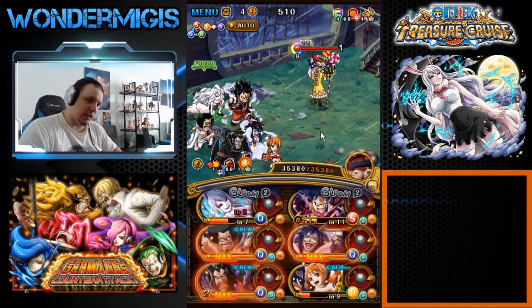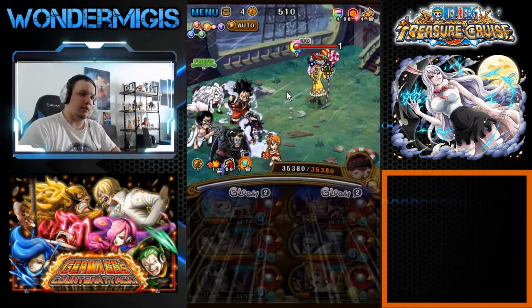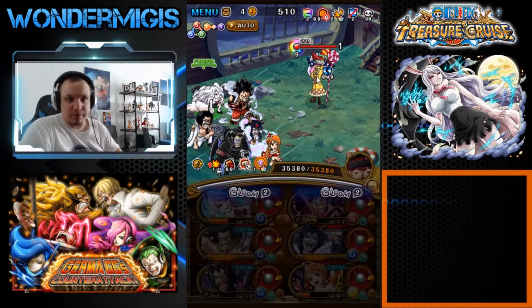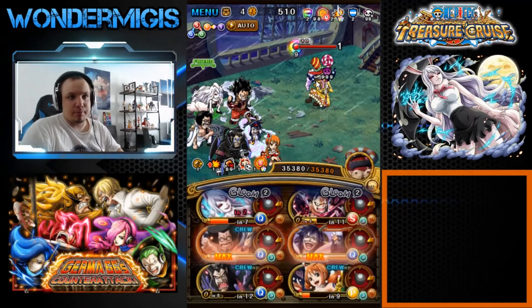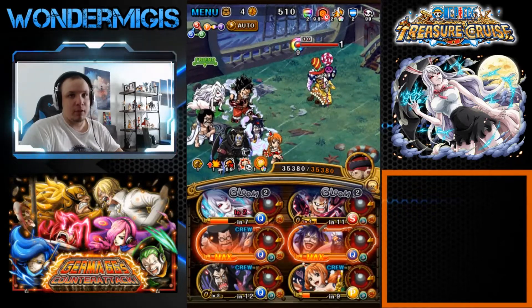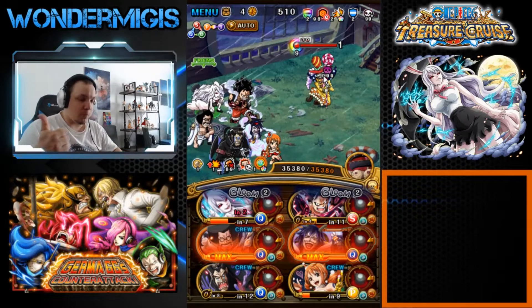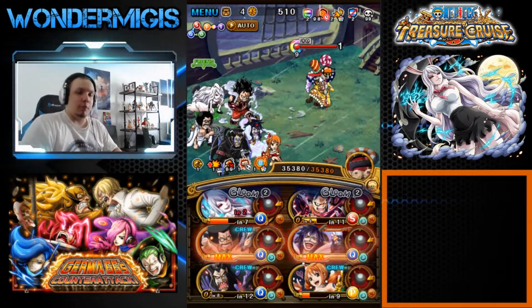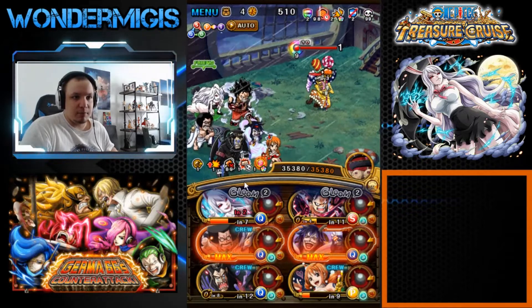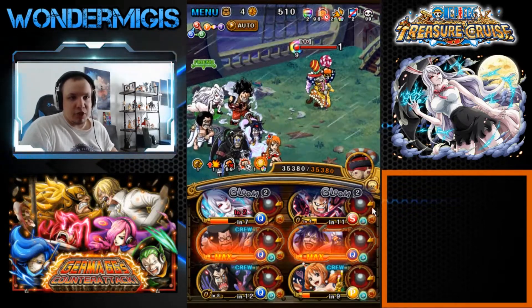The MVP to get rid of the resilience is our friend Coliseum Magellan. Magellan will poison Perispero, which causes damage at the end of the turn — if his HP is at 1, the poison will kill him. We also get a conditional attack boost because of the poisoning by Magellan. Next we'll change the bomb orbs into matching orbs with our Caesar special.